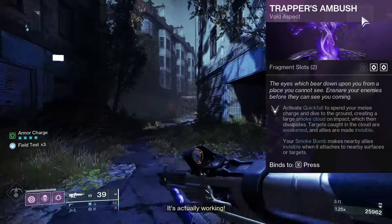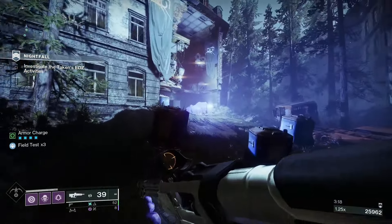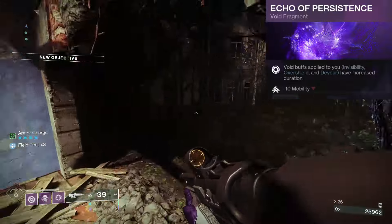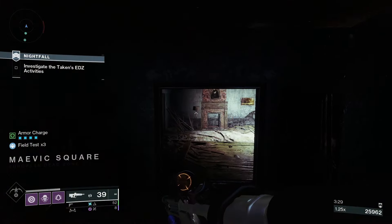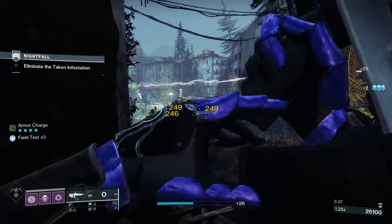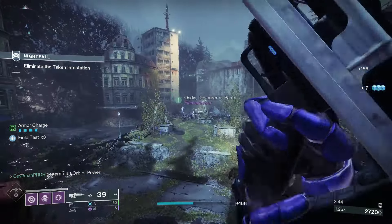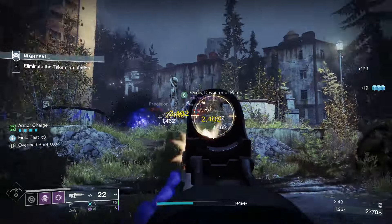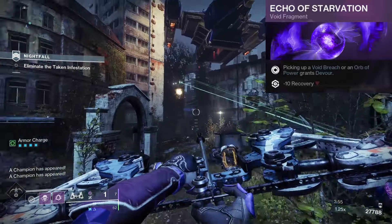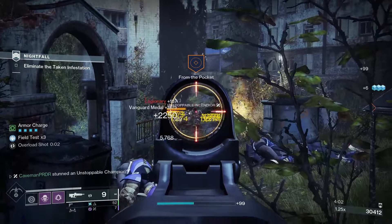We're also using Trapper's Ambush: if you have a fully charged melee ability, you can jump up, slam the ground, and turn yourself and nearby allies invisible. For Fragments, we're using Echo of Persistence, where buffs like Invis, Overshield, and Devour have increased duration. We're using Echo of Remnants paired with Vortex Grenade so it lasts longer. Echo of Cessation means finisher final blows create a void damage burst causing nearby combatants to become volatile, and defeating volatile targets creates a void breach. Finally, Echo of Starvation means picking up a void breach or an orb of power grants Devour, which is a buff that replenishes your health.